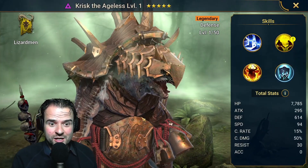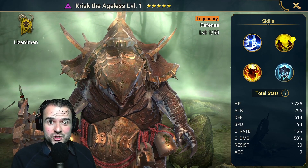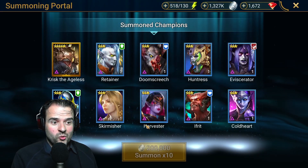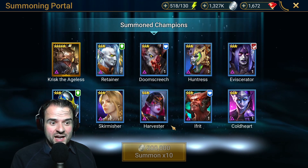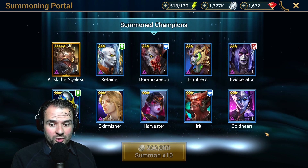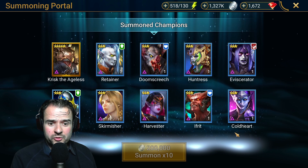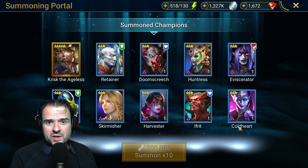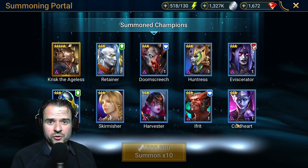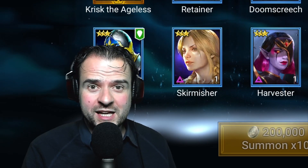We got a Krisk! Holy moly, this is incredible! And we still have seven shards left too! I'm never going to forget this image — this is just incredible. And another Cold Heart — that's number three, so not really all that useful, but maybe I want to make a team with three Cold Hearts eventually. But damn, we have Krisk the Ageless!